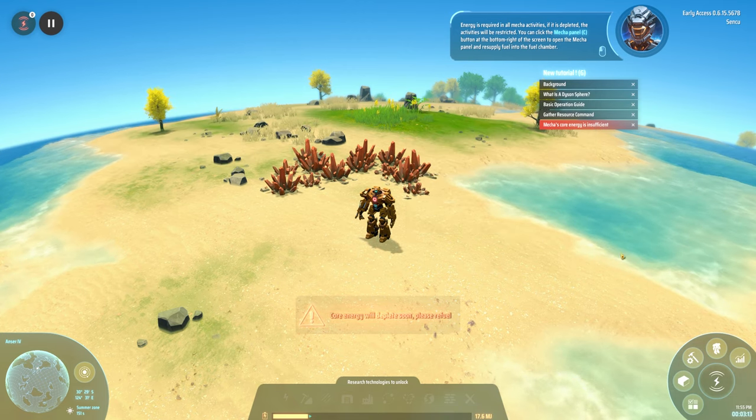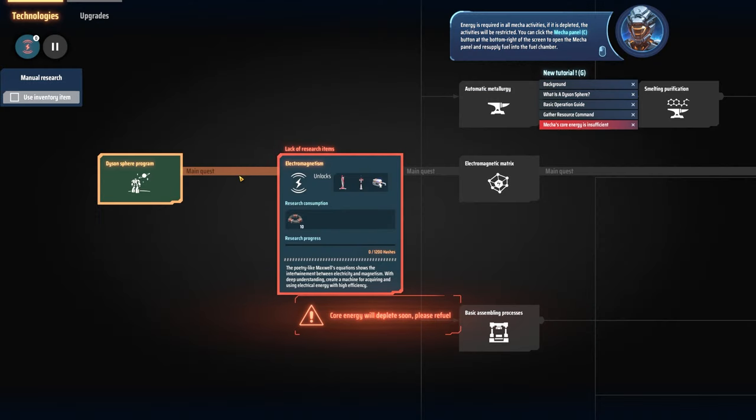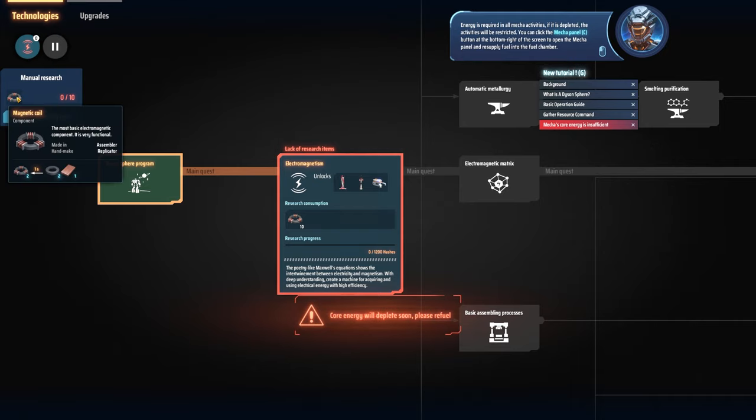Wait, use inventory items. What was research again? T — yes, it was T. Use inventory item, yes. We need 10 of them, also 20 of these rings and 10 copper plates. Core energy will deplete soon, please refuel.